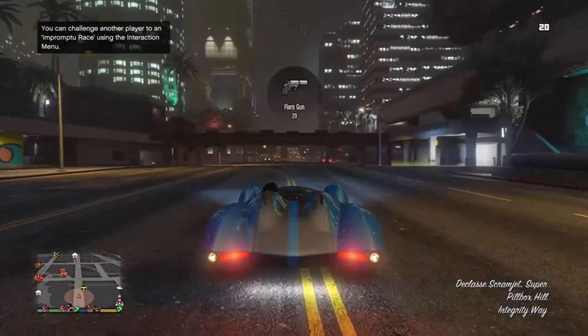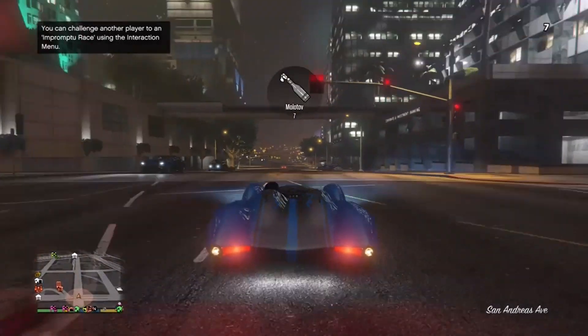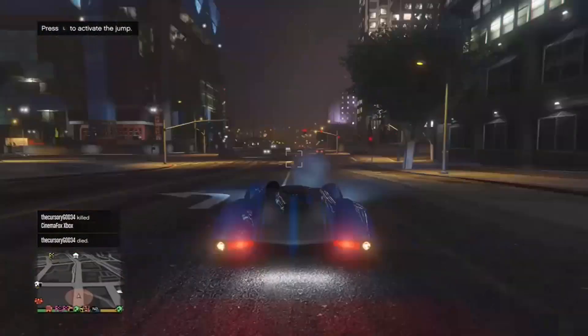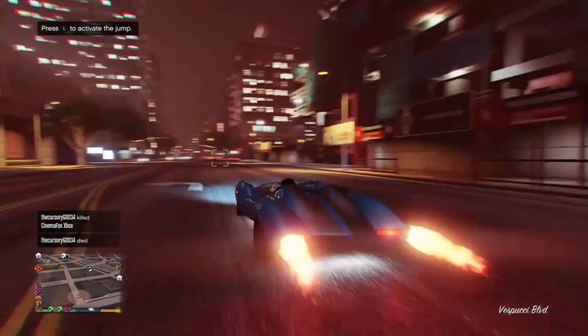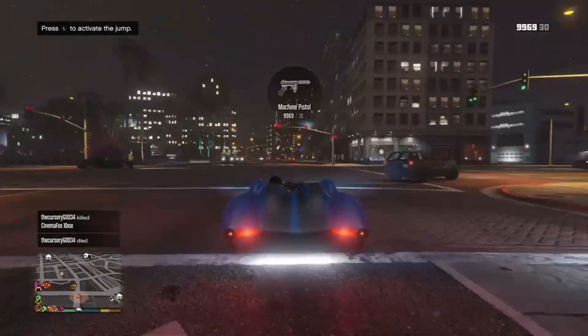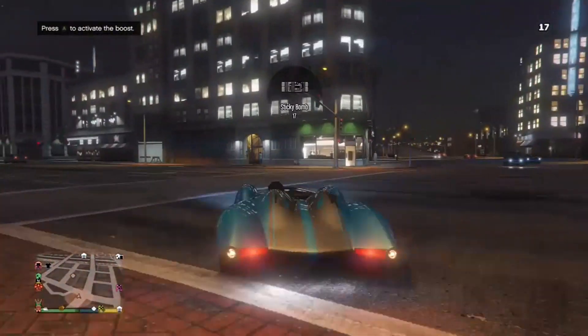To use the boost you just press A, and then to jump you push in the left analog stick. I'm pretty sure that's it — you'll have to try it out yourself, but I know A is for the boost. It's just so much better. It's got two rocket boosts on the back. The handling isn't exactly the best.